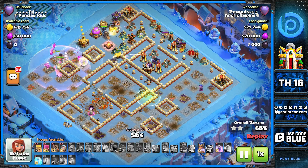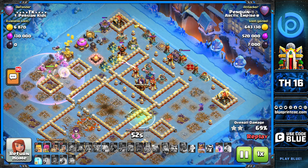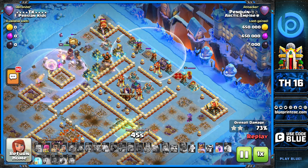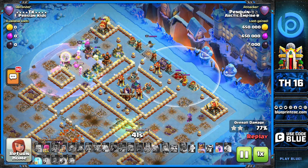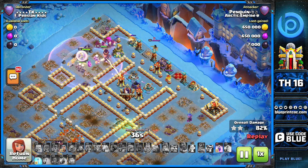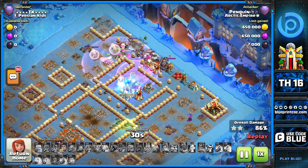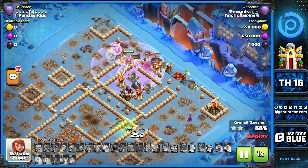We have three storages, so if you want to switch things up you can place this elixir storage a bit more in front of the town hall to give the warden more issues. This full tesla farm is placed specifically for the warden walk with the queen and the RC — no one will dare drop their warden in front of the enemy queen and RC. A lot of people in legends league have two invisibility spells for their warden walk. In this case, we have three defects: two mortars on the sides and a cannon in the middle.